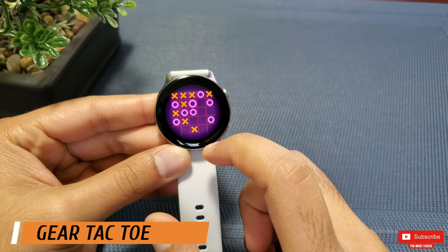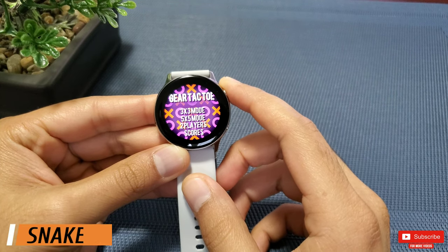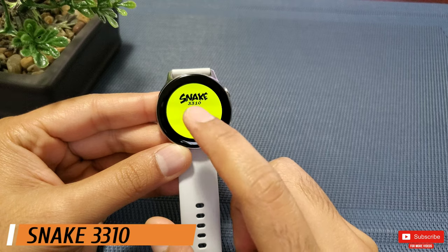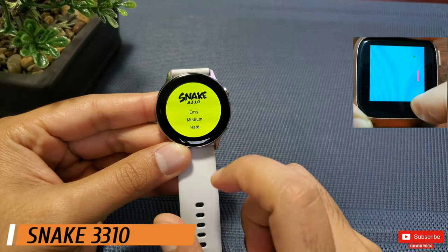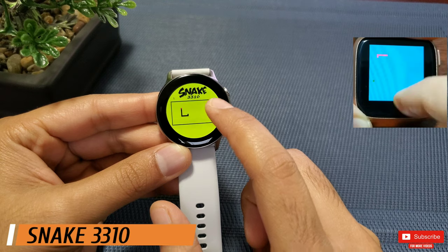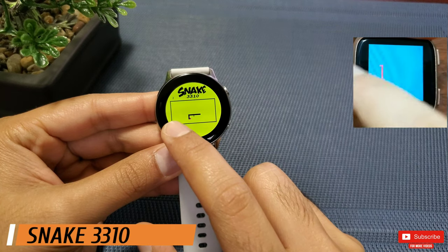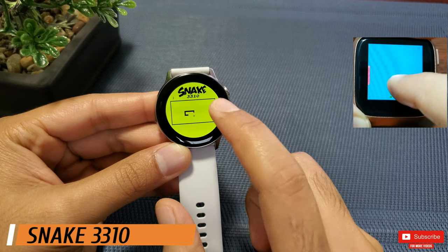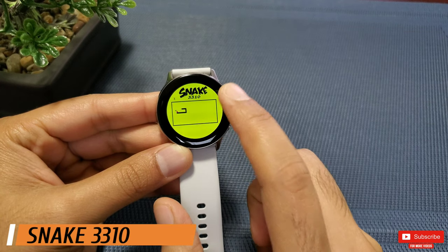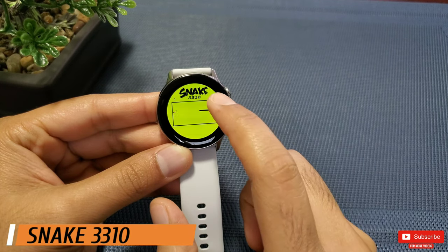Number three is Snakes 3310, also developed by SRPOL R&D Institute Poland. It looks like the classic Nokia 3310 snake game — let me know in the comments if you've played it. I personally like this version on the Galaxy Watch Active as it feels nostalgic. You tap the right side of the screen for the snake to turn right, and the left side to turn left. The walls are not a block, unlike most snake games.